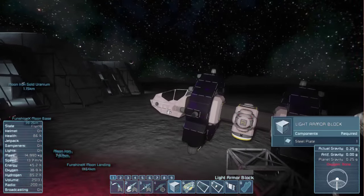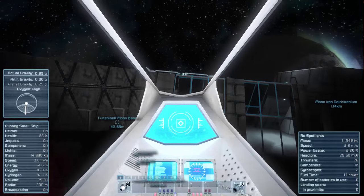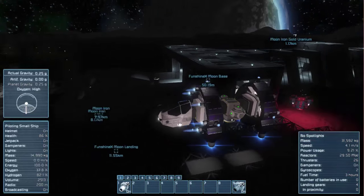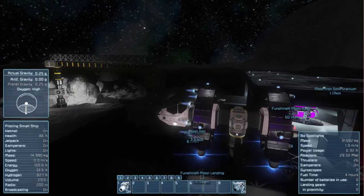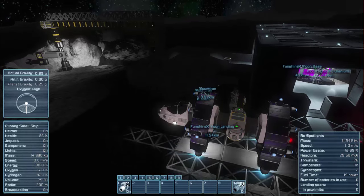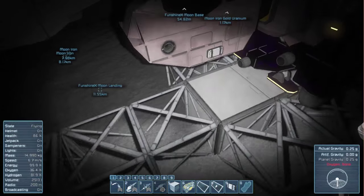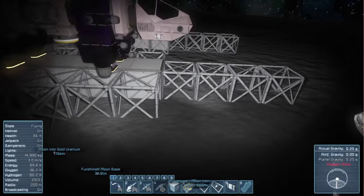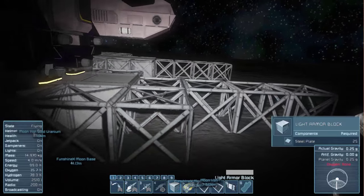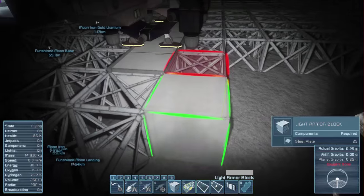I'm going to move these ships in and see how they fit. I'll have to fly this one in third person — it's pretty big. I started running a pipeline; you can see those red squares. So I need to figure out how far he's going to stick out before I put an actual door in.